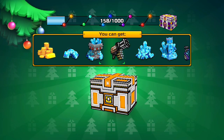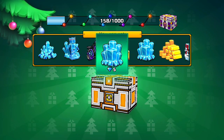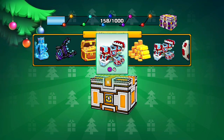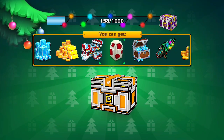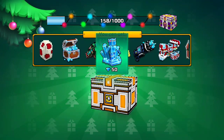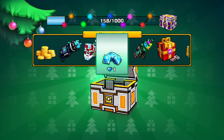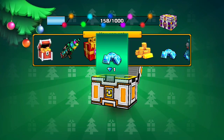I'm just gonna keep opening these — one of these times I have to get a gun. It's been so long since I got a gun from this five-key chest and there are three options. 50 gems — yes! Anyway, as I was saying, there are three options of guns you could give me.